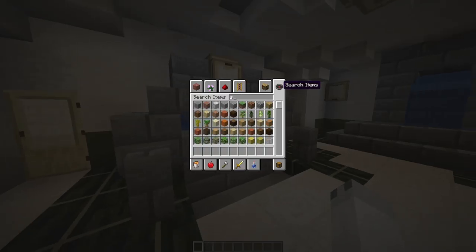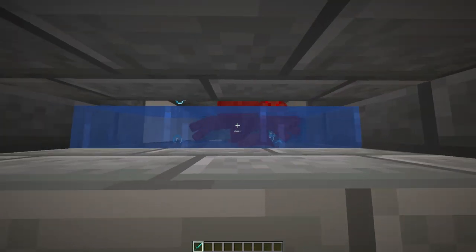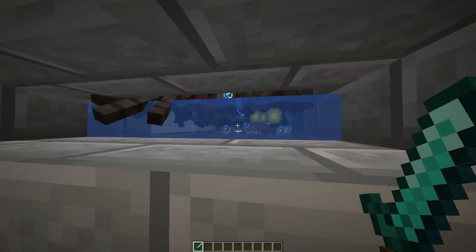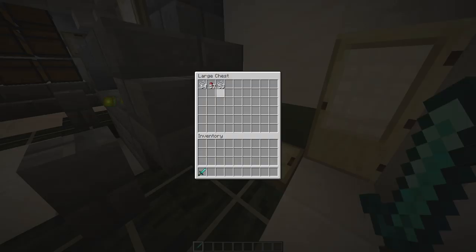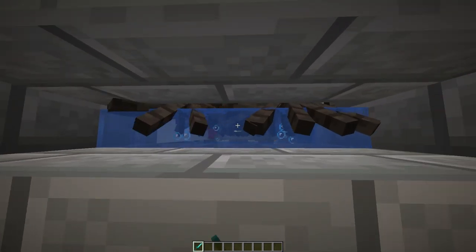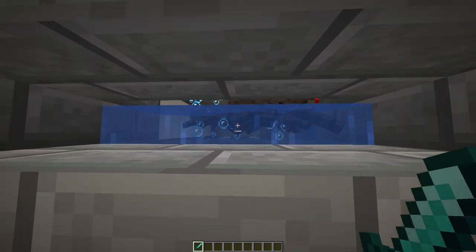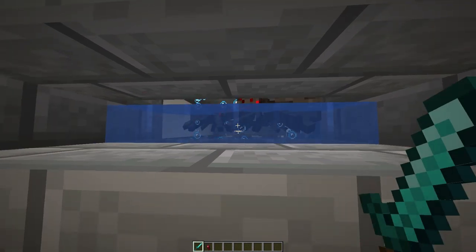Now if we grab a sword out of our inventory and whack them, you'll see they'll start to die and we'll get their XP, and their drops will go into our hopper — just like that. Then this hopper will lead into our chest here. You can see I've got quite a few drops. This isn't the best XP farm — I definitely recommend making an enderman farm — but it is a really good XP farm for when you're starting off, and it is super useful to get loads of string and spider eyes for potions.